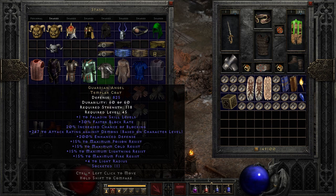Next up we have possibly a personal favorite — certainly nearly my favorite unique piece. And that is Guardian Angel, Templar Coat. That's because of the plus 15 to maximum resistances. You can create some very interesting, effectively indestructible builds with this piece of armor, getting basically all your resistances up to 90. That's pretty neat.